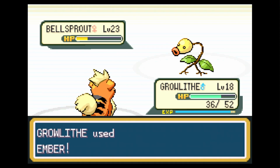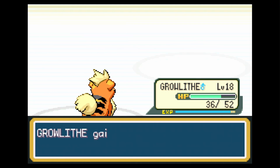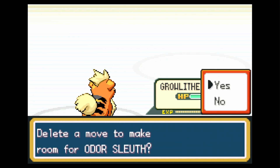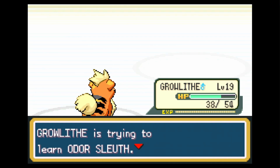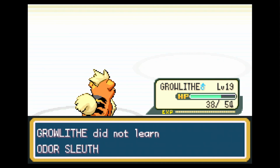Okay, so we're here in the gym now, leading with Growlithe to level him up a little bit — our newest member of the team who still has yet to be nicknamed. We will be returning to Lavender Town eventually, so I'll give him a nickname then. Growlithe tries to learn Odor Sleuth — I will not be learning Odor Sleuth.